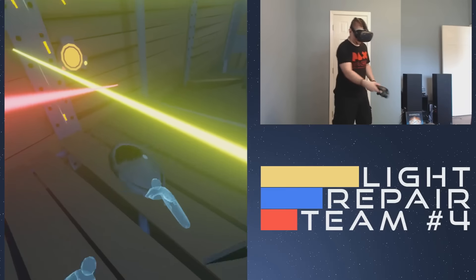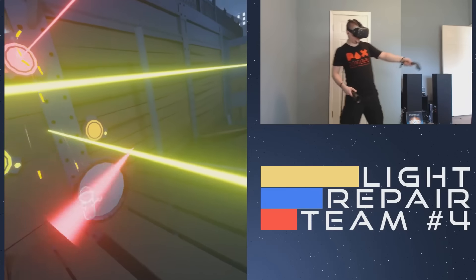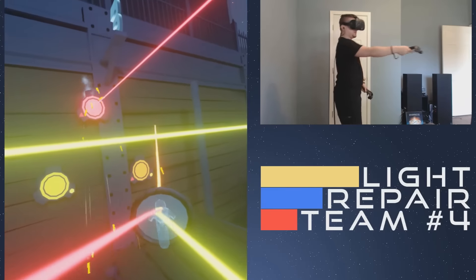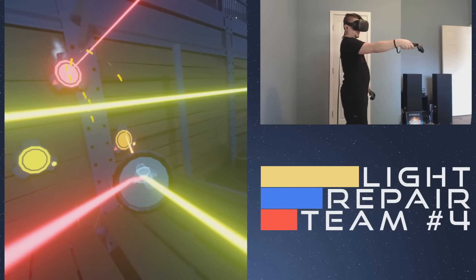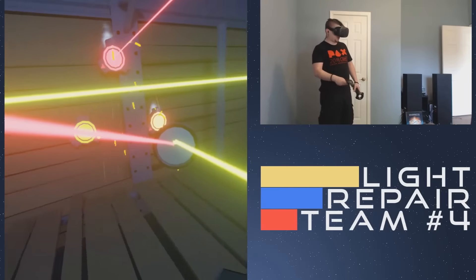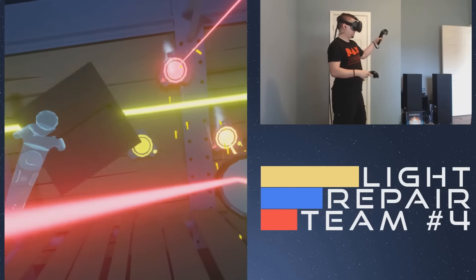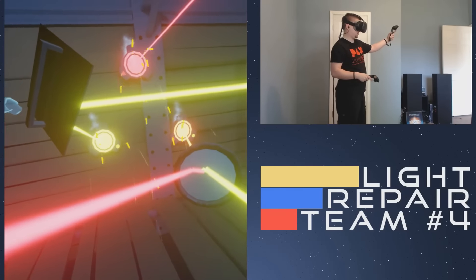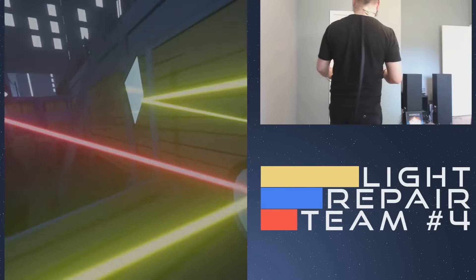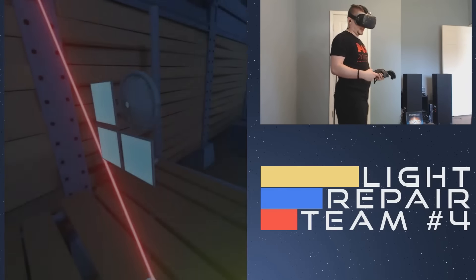This is a neat feature where you can combine beams. We have our red and our yellow beam, and we combine them into orange. So we'll point it at the orange target. And we will reflect our yellow here. Once you get more beams and more colors, it starts getting really complicated.